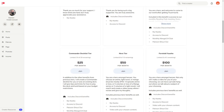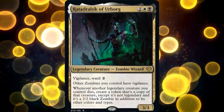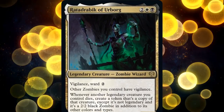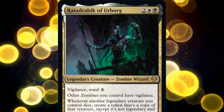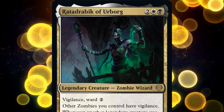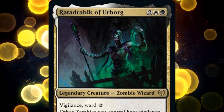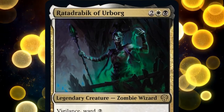With that out of the way, let's get into the video. Radadrabic of Urborg is a four-mana 3/3 legendary zombie wizard with vigilance and ward 2. He also gives all zombies we control vigilance. Additionally, and the part that makes everyone excited, whenever a creature we control dies, we create a token that's a copy of that creature, except it's not legendary and it's a 2/2 black zombie in addition to its other colors and types.